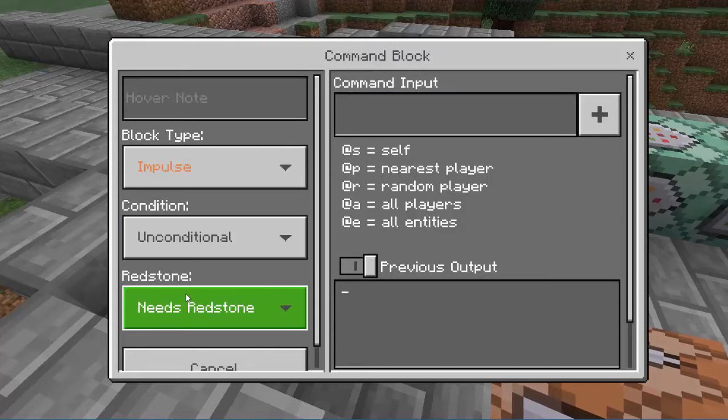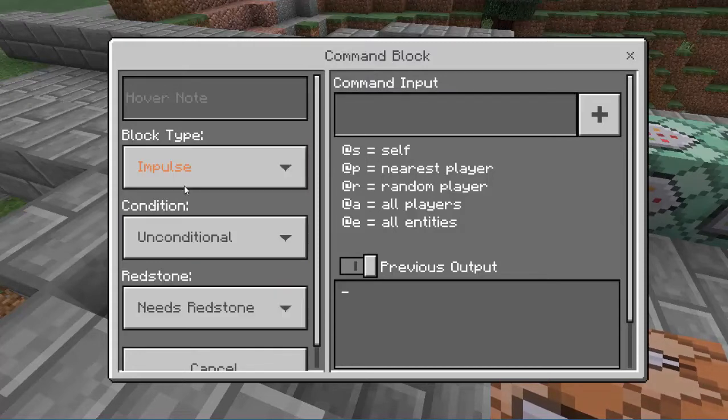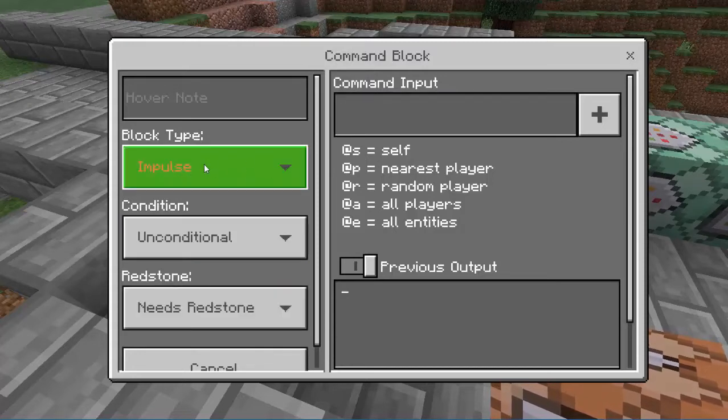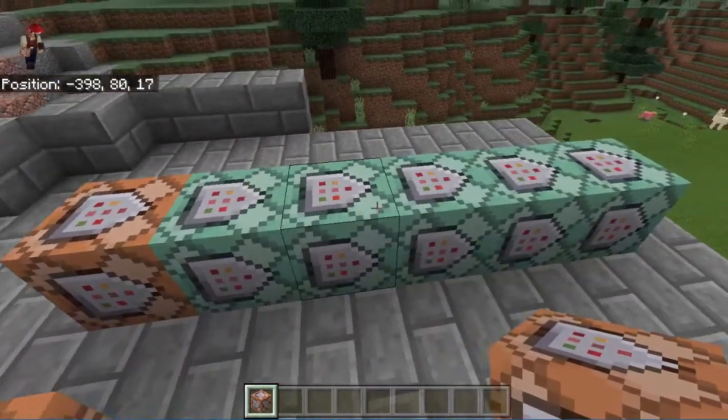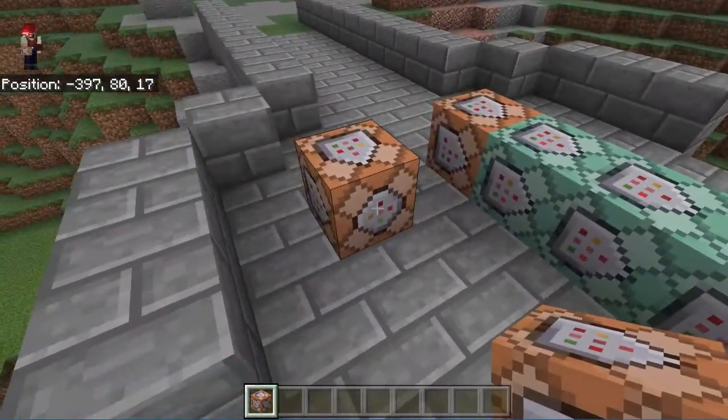Impulse is a default command block — it will happen when it's clicked on or when it has a trigger, something like a pressure plate or a lever. But if you want commands to happen in sequence — so after this happens, then this, then this — you would change it to a chain.